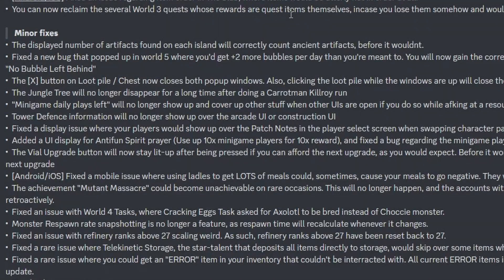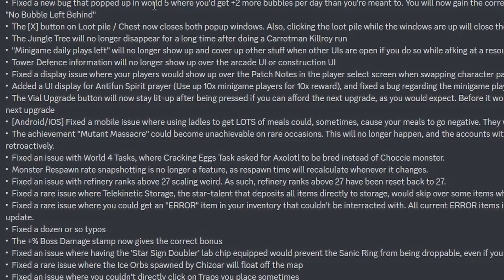Some minor fixes: the display number of artifacts found on each island will now correctly count ancient artifacts — before it wouldn't, and I haven't found any ancient artifacts yet. Fixed a new bug in World 5 where you get plus 2 more bubbles per day than you are meant to. I liked this bug — of course it got fixed so quickly.